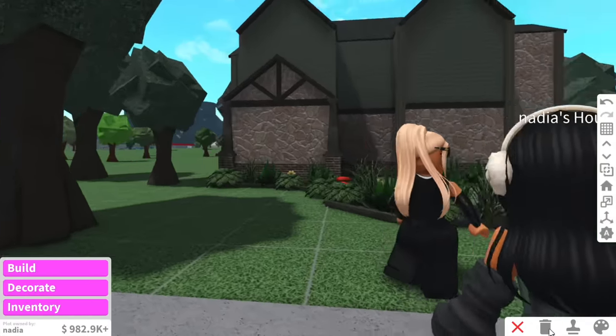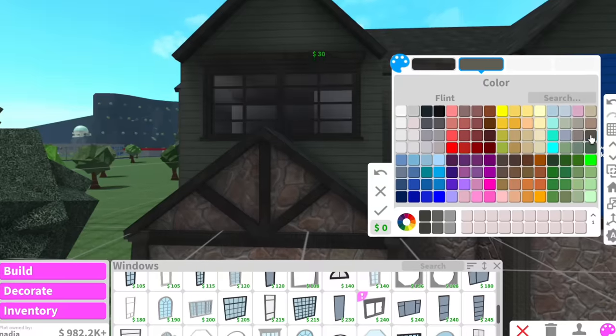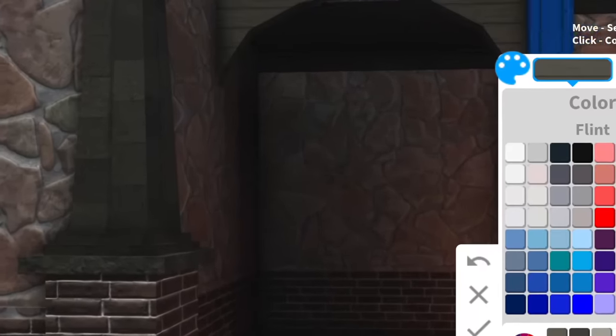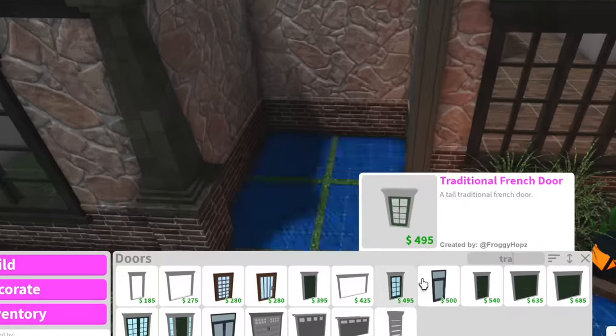Nadia, you popped out of build mode — you scared me, girl. The next thing we need is windows. Every cottagecore house I see always uses these traditional windows. You know, the good thing about building for you guys instead of building for me is that I really put a lot of effort into building for you guys compared to if I were just to build for myself.